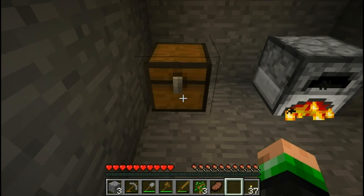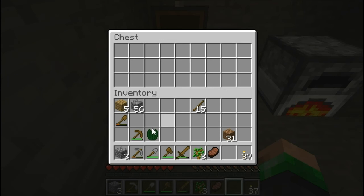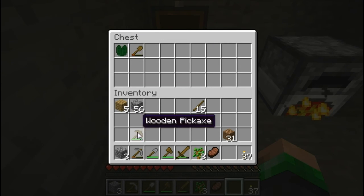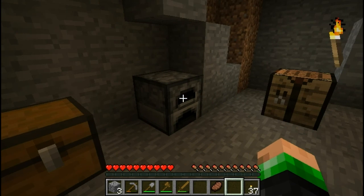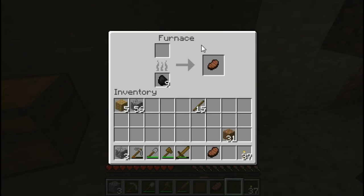Now this chest here — you click on it, it opens up, and you can stash away items that you don't necessarily need right this minute. Like here's some saplings — we can plant some trees later and make it look nice outside. Can't let yourself run out of wood.